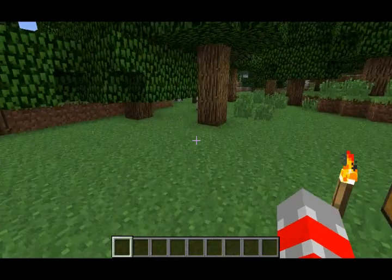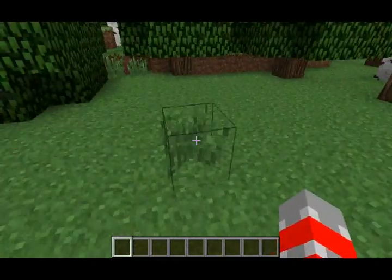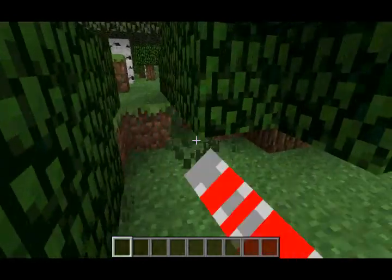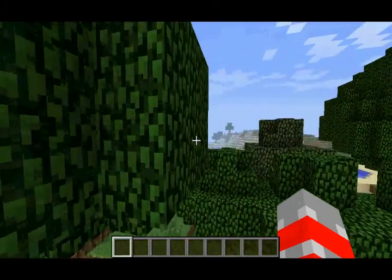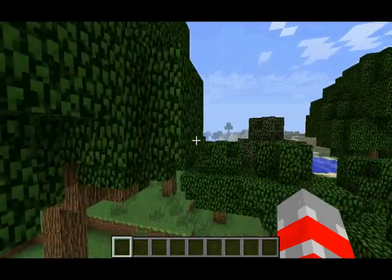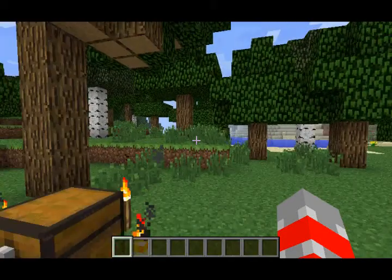Hey guys, it's DrRobotNix64. This is a new features video for Minecraft, and today it's for the newest pre-release snapshot of the game, which is 12W19A. The only thing different about this new features video is that this is another video with blind commentary, because as usual, the video went off-sync again. But anyway, let's get on to the new features.